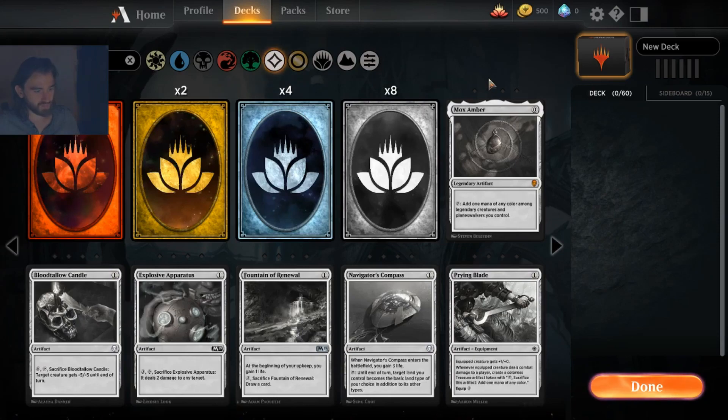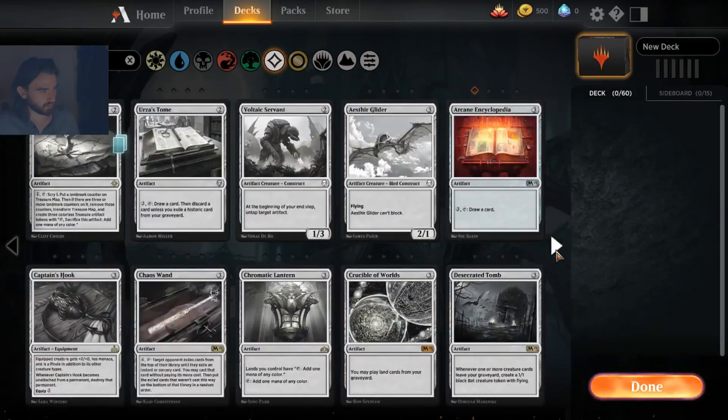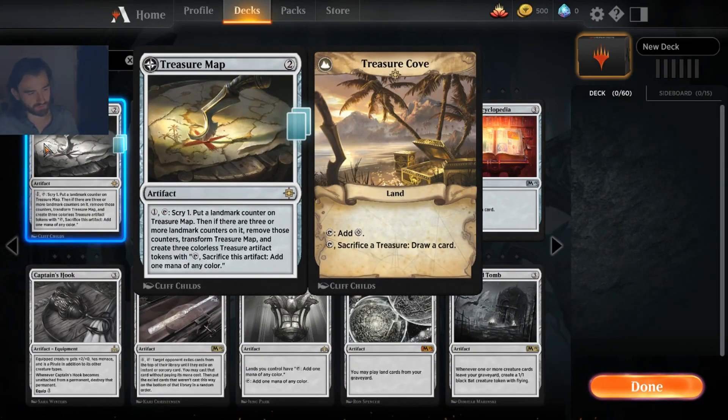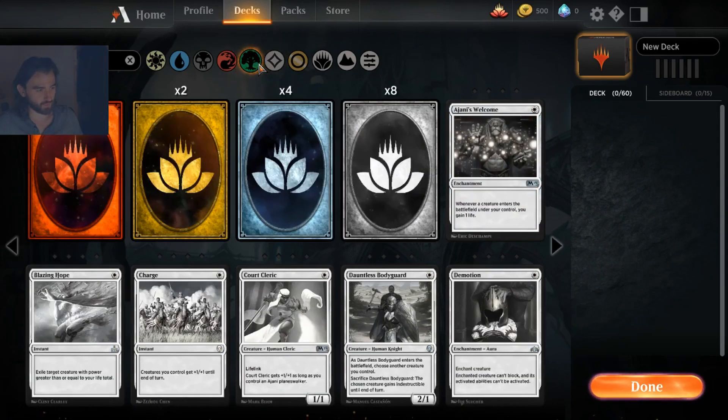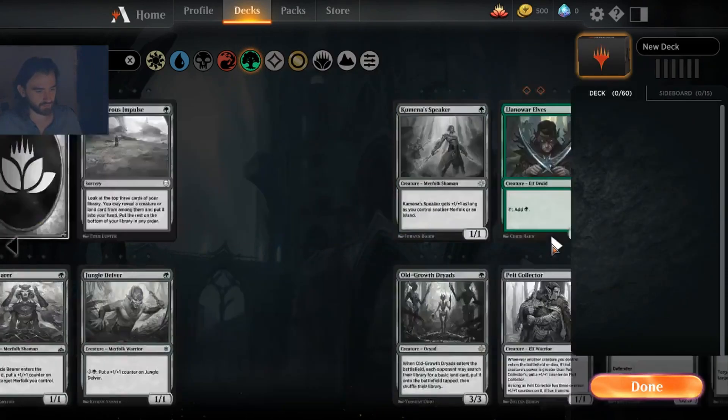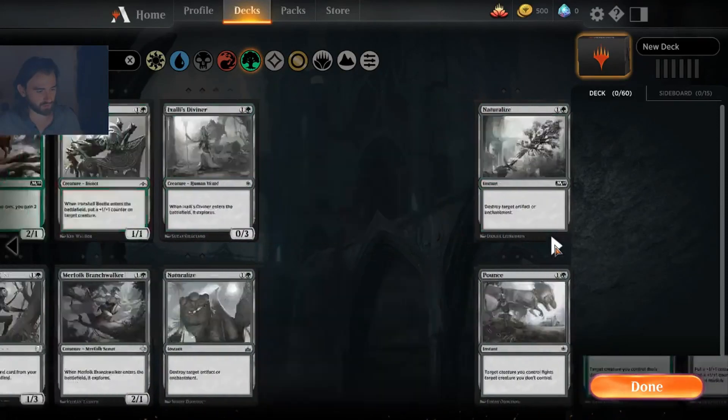Treasure Map could work great in a green deck, especially if you run Llanowar Elves — you can run it out on turn two and scry on your second turn, well on your way to flipping it. As I mentioned, green has real problems with card advantage, so having two to four Treasure Maps in your deck is a great way to address that weakness. If you're going mono green I think you're sadly even forced to spend a mythic wild card — I would go with Vivian Reed, who is super solid right now.